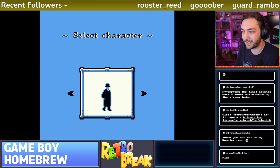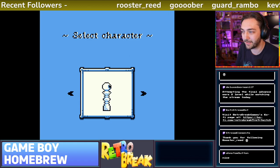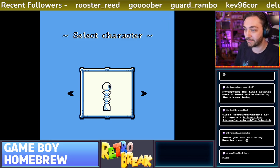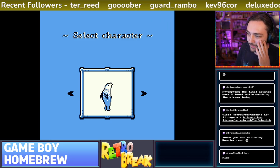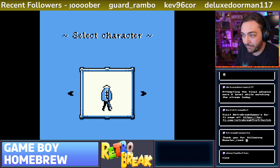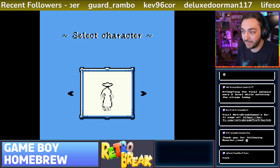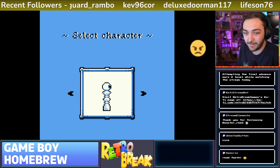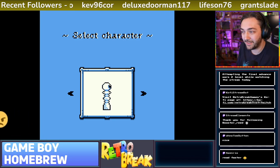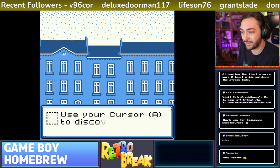Select character. I can either be a silhouette, a man in a coat, a chess piece with an eye, a cyclops chess piece, a walking fish, or a curtain with hair. What's going on here? I'll be the chess piece with an eye because that's kind of weird.